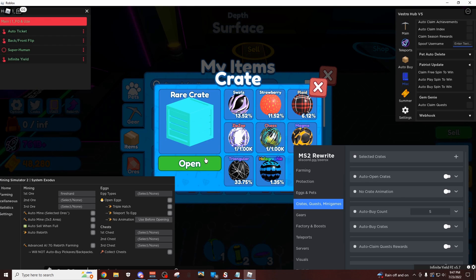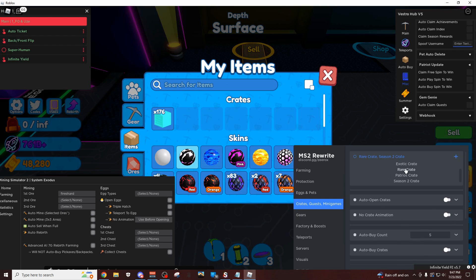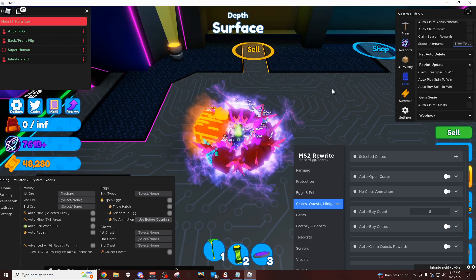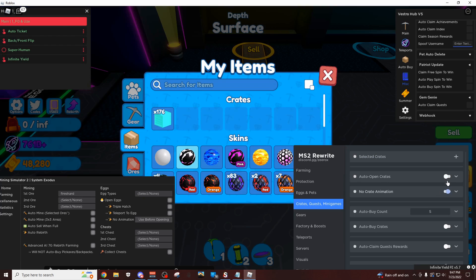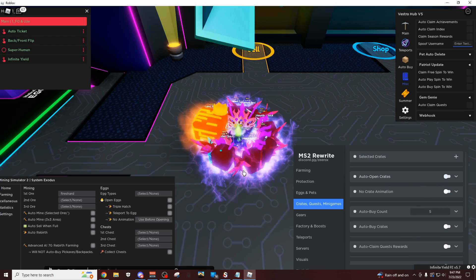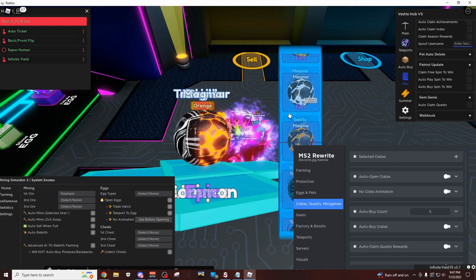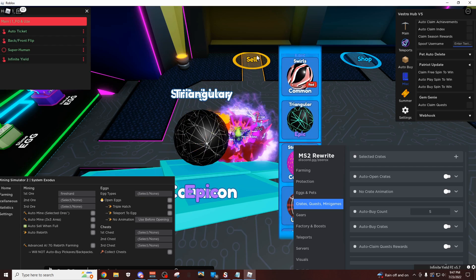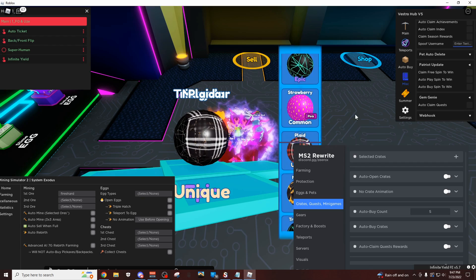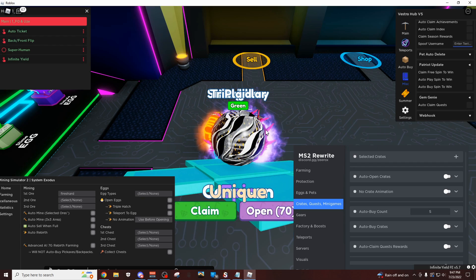So I'm gonna come over here now and select rare crate, auto open crate, then remove animation, and it just dumped out some. It's just gonna dump out all those crates for me and put all those items. This is what it looks like — it's gonna spin them all at once. If you ever open up crates normally, you know how annoying it is because you can't actually skip it. So you just have to wait for this to go through, and then once this all finishes, there we go.